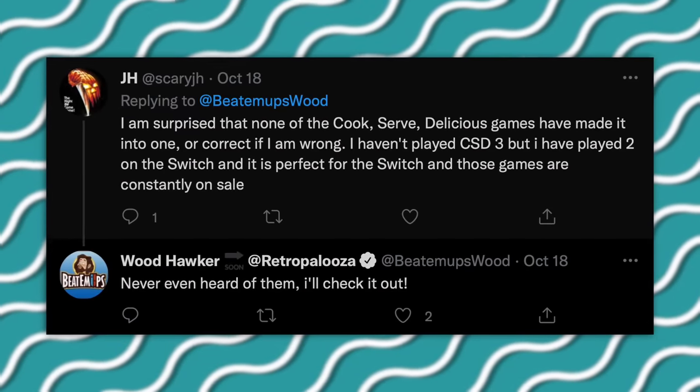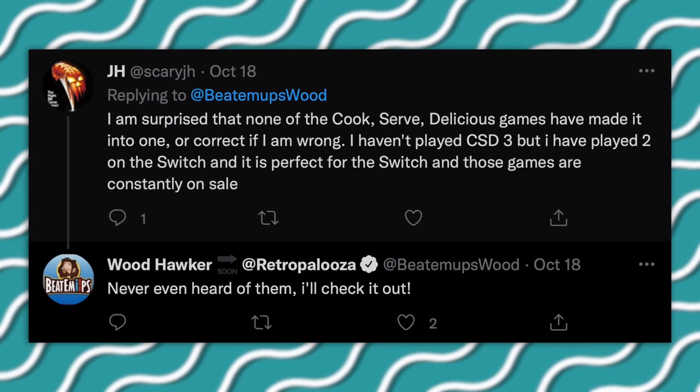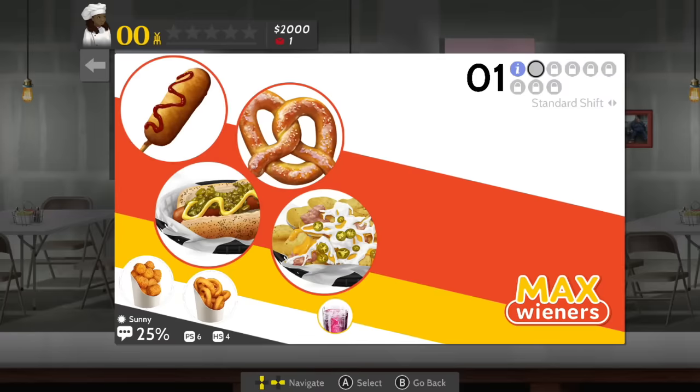The next one comes from JH on Twitter, who recommended Cook Serve Delicious 2. Move over, Cooking Mama! Delicious dishes and intense gameplay are now to go — get it? Run your restaurant and pick up shifts in your quest to be the best chef in the world. This one surprised me — I took one look at it, thought no thank you, played it, and I liked it. While the game's aesthetics and customer art designs leave a lot to be desired, pretty much everything else about this game is surprisingly quality.